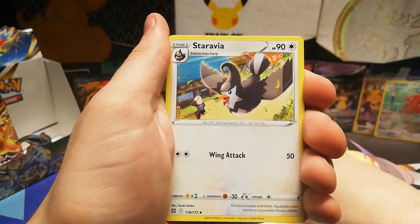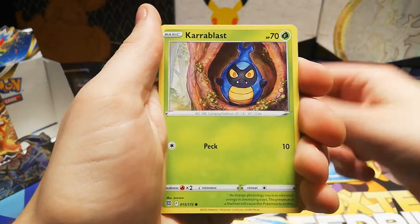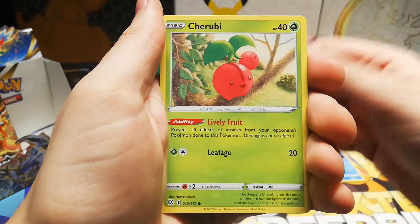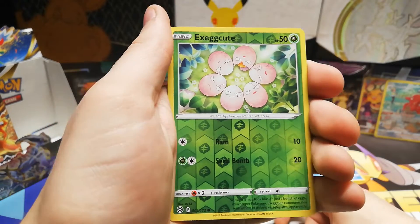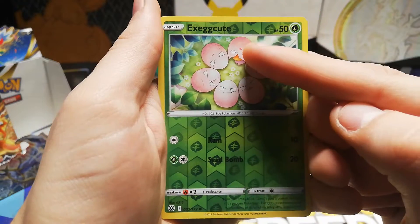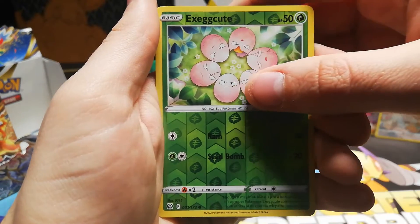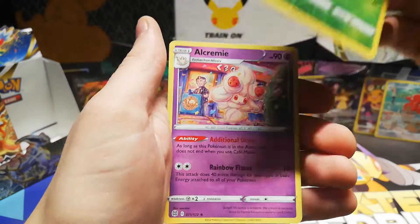Staravia, Floatzel, Starley, Milcery, Fire Bluffs, Farfuri, Cherubi — as Exeggutor as the reverse. I've not pointed out this card yet, but it's funny how this one's the broken one and this one's sad — he's just very sad at his friend who got absolutely screwed over. Into Alcremie.